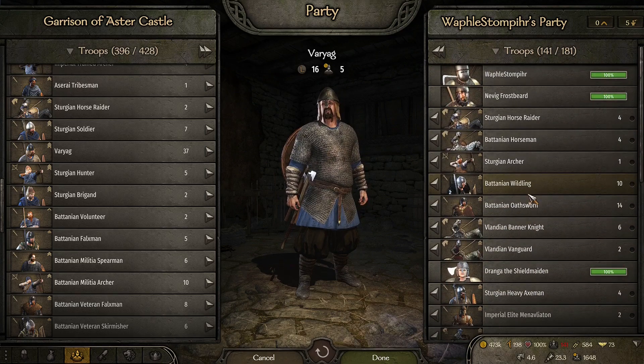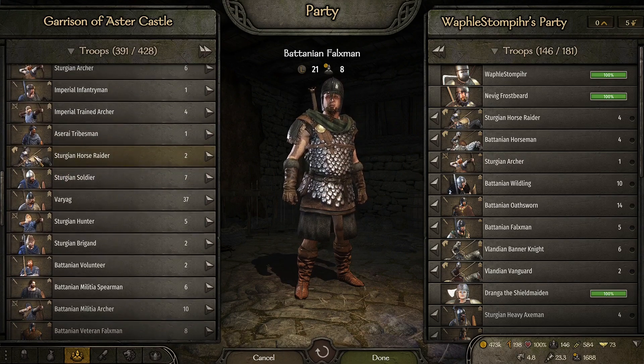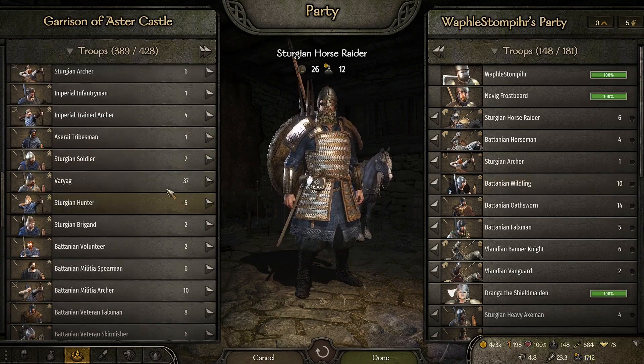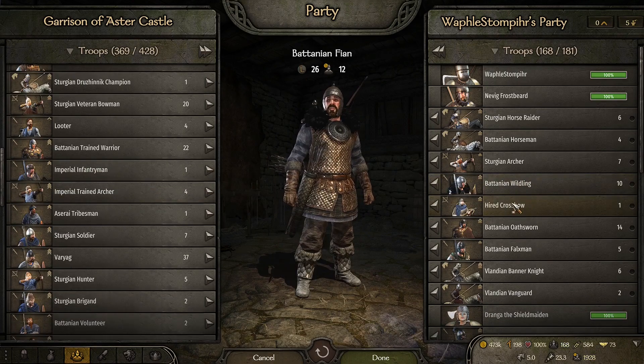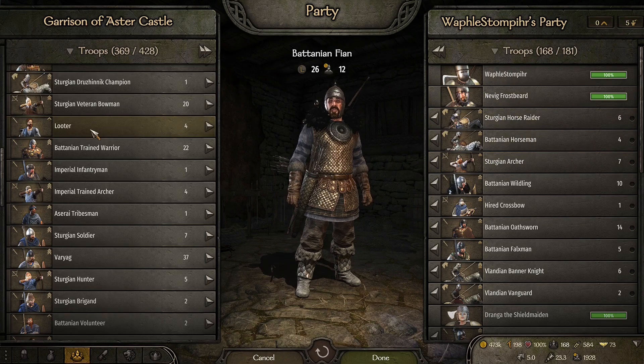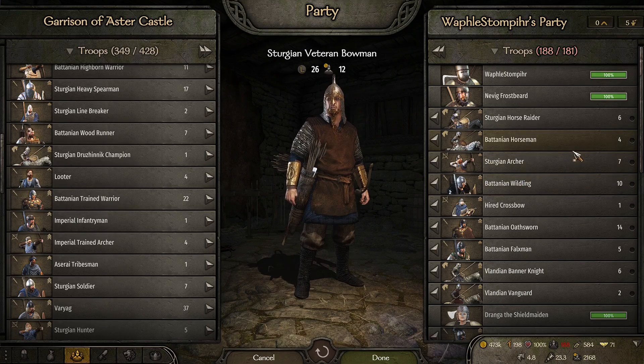I'll hopefully be filling up with better units to make a stronger army, and then I'll be picking up the weaker units when I just want to run around and level them up. Sturgeon archer, higher crossbow, Batanian flan — 168, I still have room for a couple more Sturgeon veteran bowmen, and now we're maxed out.